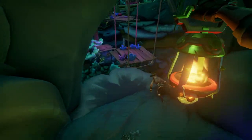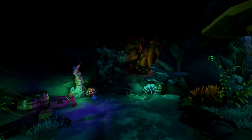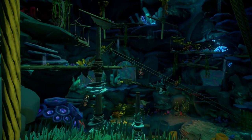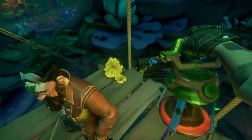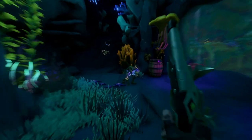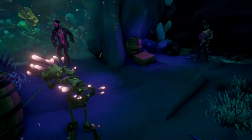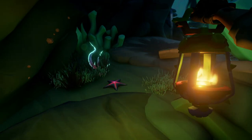Now to get to the next part, you're going to actually have to backtrack a little bit. You're going to jump on these platforms, jump all the way down, and make your way up through to this ladder, giving you the ability to jump across to the next area. You're going to jump along these platforms — right here on the left, so don't forget this one.